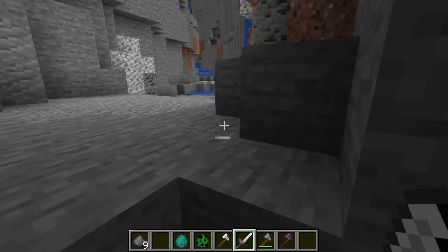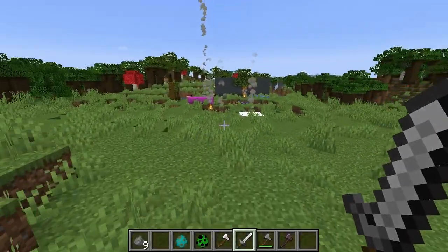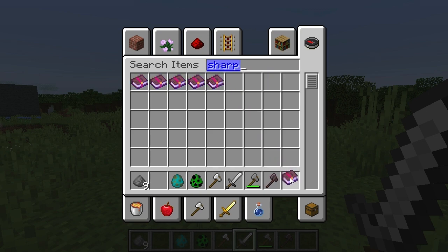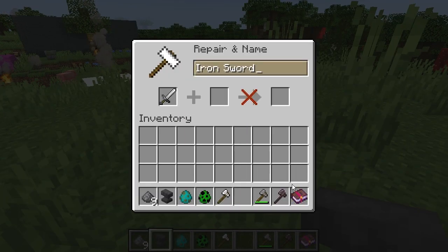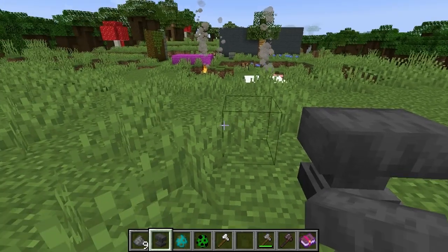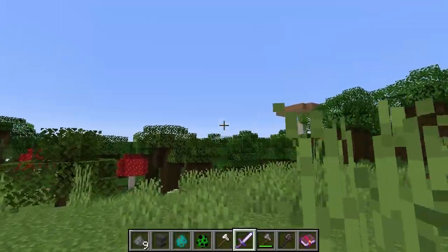If you enchant a sword you can get it to be pretty much the same damage as an axe but still hitting fast. The sword gets extra special enchantments — in survival without cheating you can put smite on it, which you can't put on an axe. An axe can get sharpness though. Let's put sharpness on the sword using an anvil and see how much damage it does. An iron sword with sharpness now does 9 attack damage — the exact same as an axe but fast-hitting.